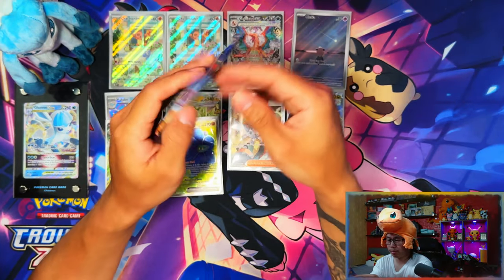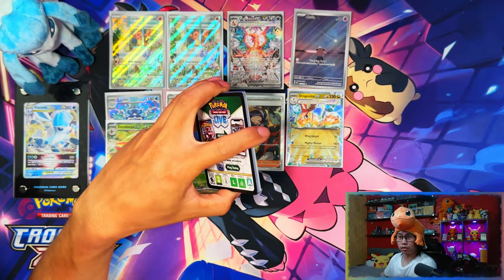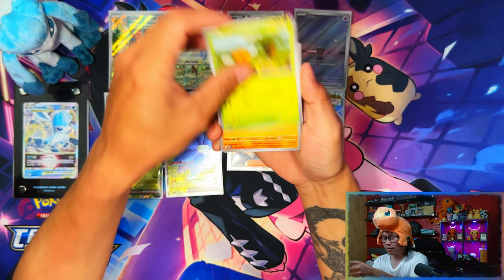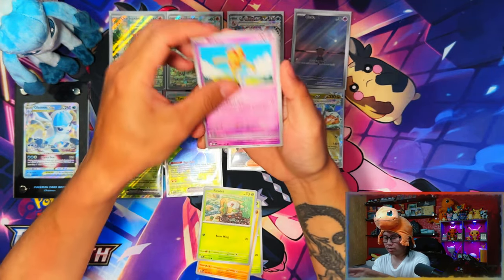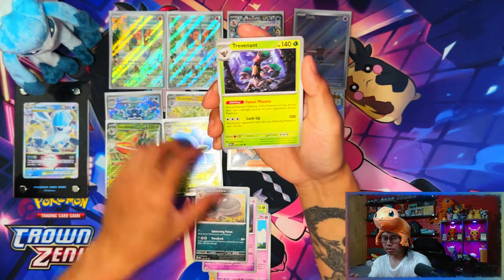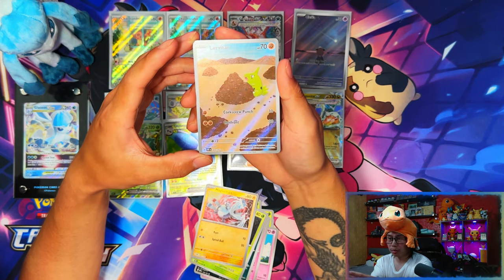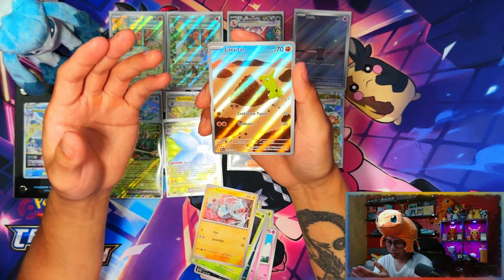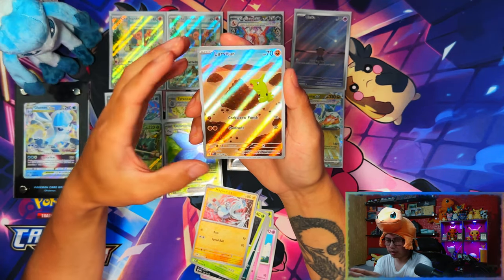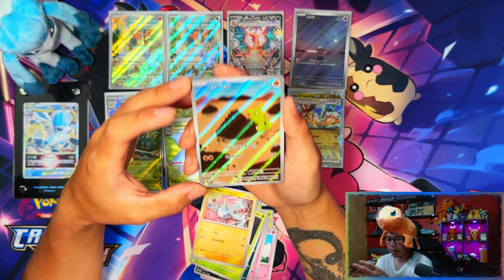Last pack guys! That Poppy is off-center as anything. Two SIRs in one Elite Trainer Box - that is sick! Imagine if that was another Charizard or even the gold one - that would have been insane. I think the top SIRs are the Charizard and the Iono. I didn't mention it but this Larvitar - I love Larvitar. I love the whole Larvitar, Pupitar, Tyranitar line. Is that Larvitar eating rocks? I love it.